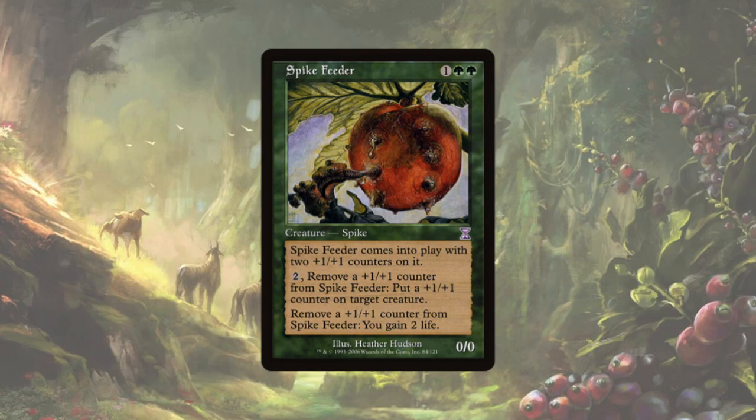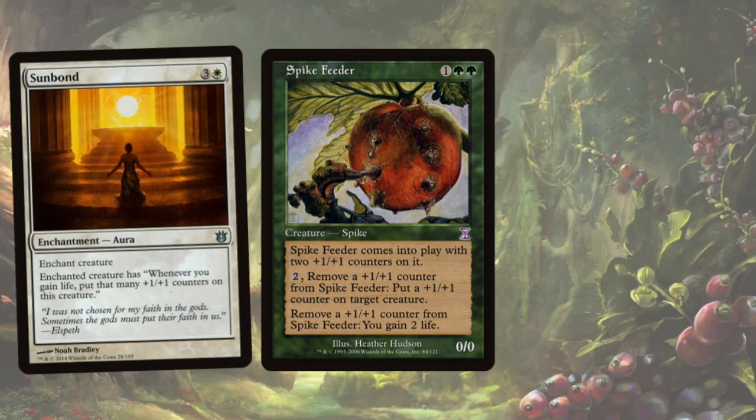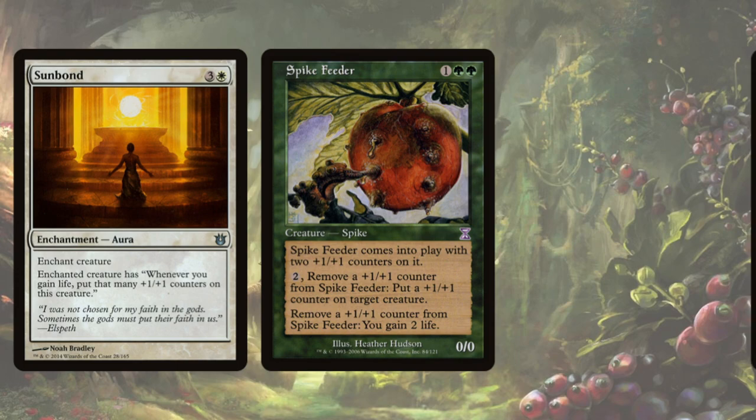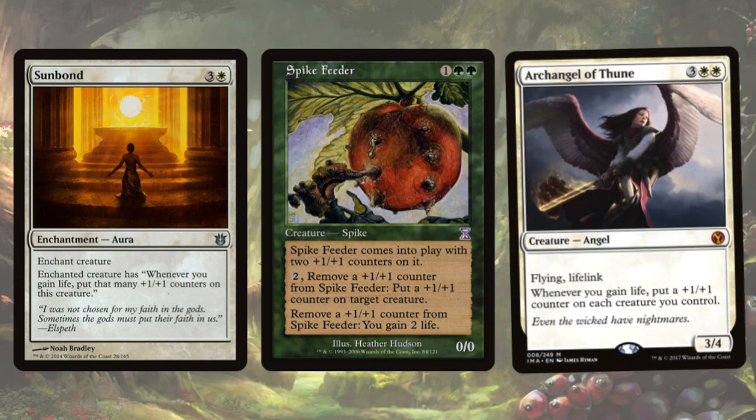That life gain ability is what we're focusing on today. It works perfectly with cards that care about life gain and plus 1/plus 1 counters, such as Sunbond — an aura for white and 3 that says enchanted creature has 'whenever you gain life, put that many plus 1/plus 1 counters on enchanted creature.' This ability also combos with Archangel of Thune, a 3/4 flyer with lifelink for 2 white and 3, that says whenever you gain life, put a plus 1/plus 1 counter on each creature you control.